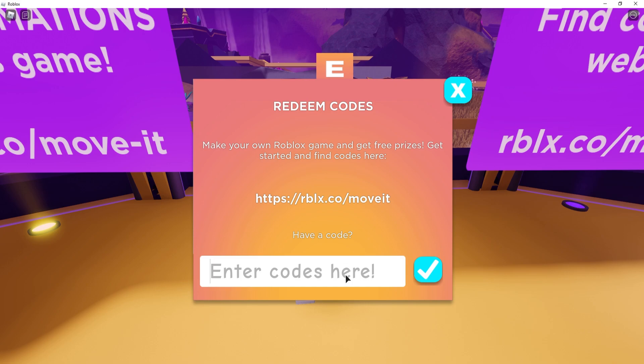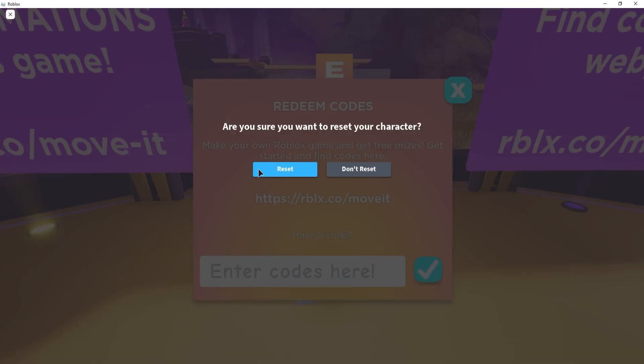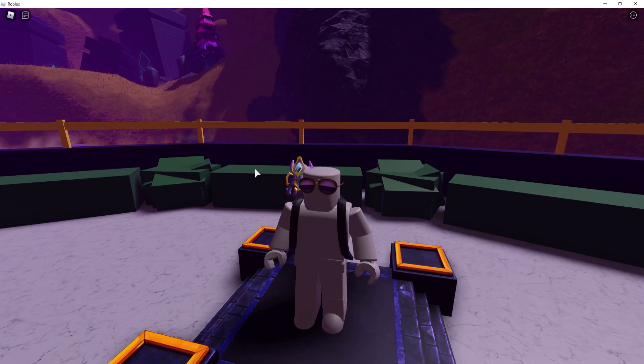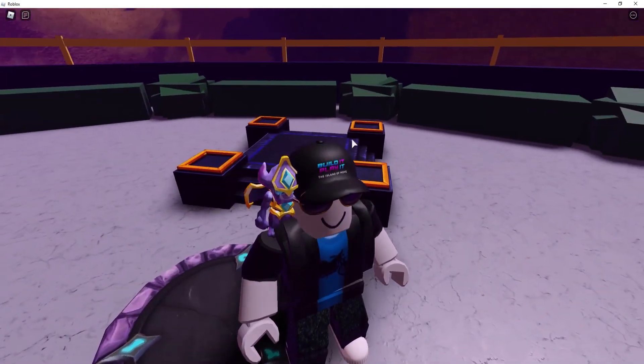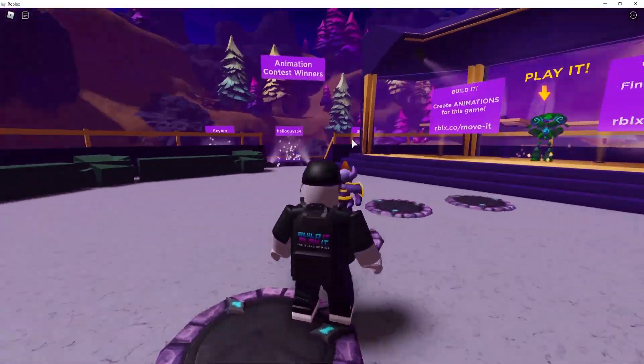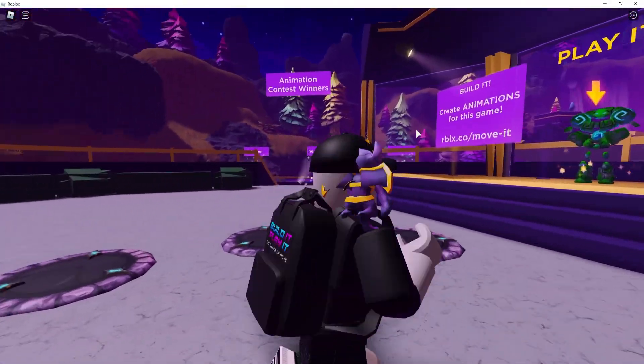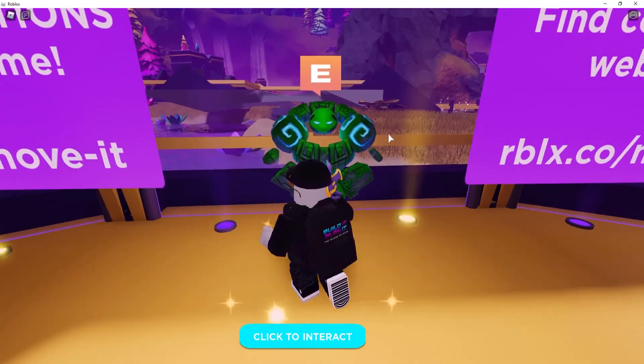Click redeem code again and the next one is STRIKEAPOSE. Type it exactly and hit redeem — this gives you a free Hustle Hat. Successfully redeemed! Let's equip it and see how it looks. There's a whole set of these Build and Play backpack items. Look at that — the backpack and cap combo is actually really clean. These codes might expire very soon so make sure you redeem them as fast as possible.